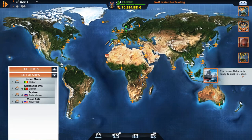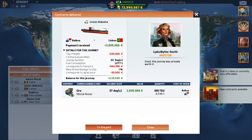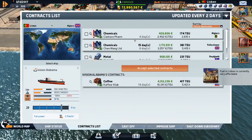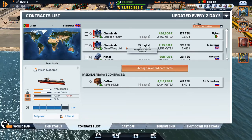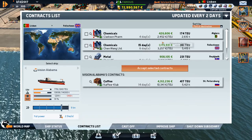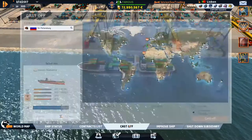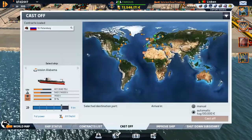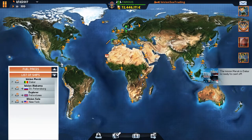The Alabama is ready to dock in Lisbon — let's let it dock. It grabbed its cargo, which is good. We've got our coffee to St. Petersburg and there's nothing else useful. We could go to Felixstowe but we're missing refrigeration, so that contract's not really lucrative. Let's just go to St. Petersburg and get this taken care of. Not enough fuel — that's why we made our stop. St. Petersburg is on its way — see you later.